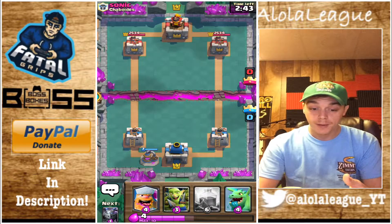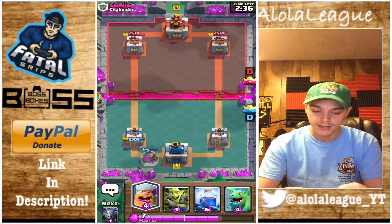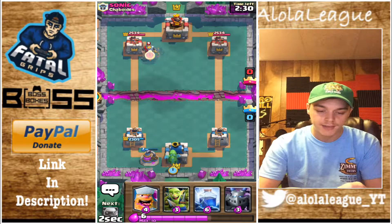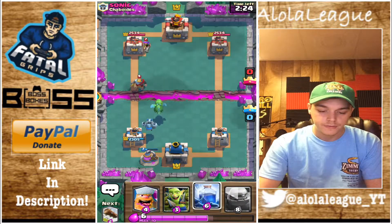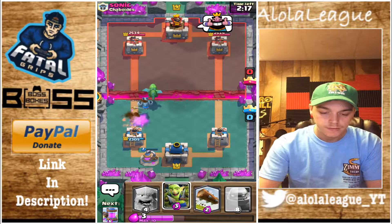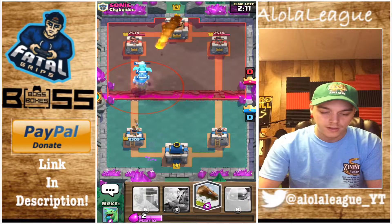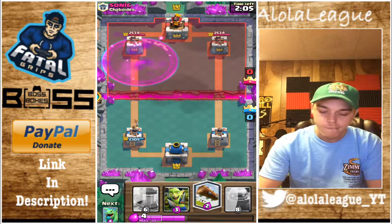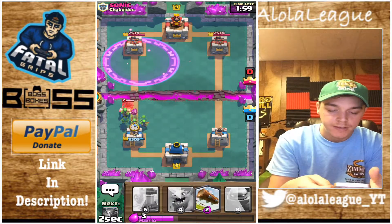We're gonna start off with a Pump again and see if he has a response for it. There's a Fireball. We don't have our Golem so we're kinda gonna be at a slight disadvantage. Start our Baby Dragon in the back, follow it up. Let's go ahead and get a Lumberjack in there and get ready with our own Log. He's gonna Fireball again. He had a good Tornado there to help out with his Fireball. Let's go ahead and Goblin Gang.